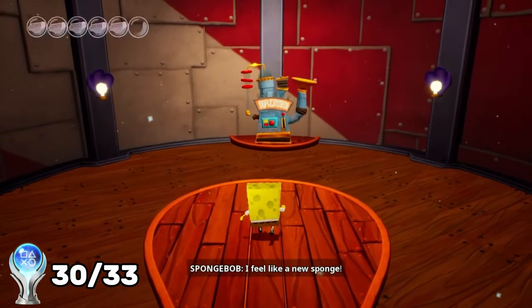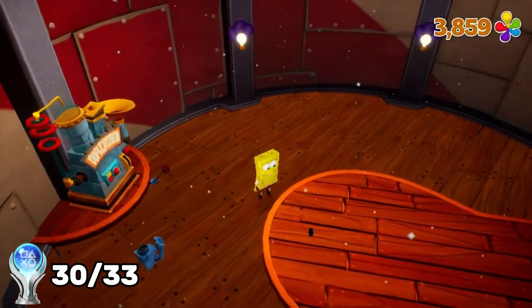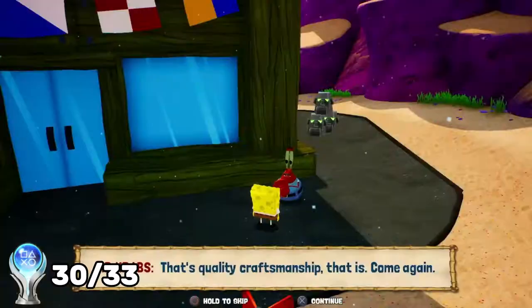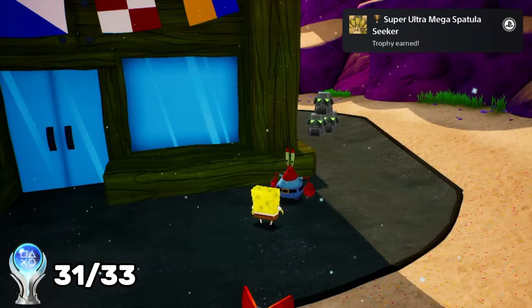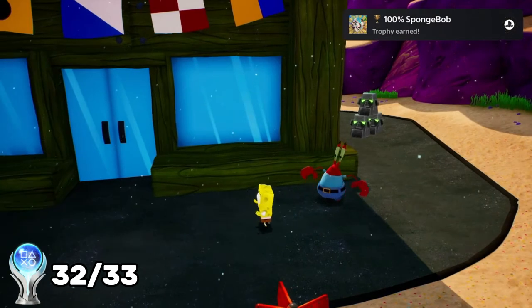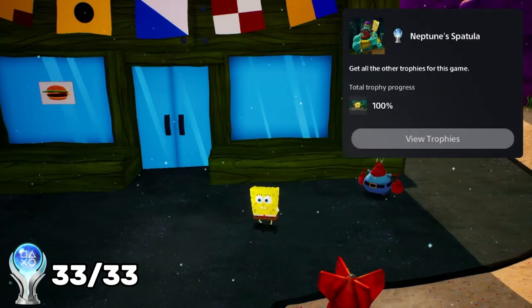Here's where I can get the most shiny objects — just continuing to kill these robots and repeatedly destroying them. And there's Super Ultra Mega Spatula Seeker, and this should be the platinum trophy. 100% SpongeBob — there we go. Neptune Spatula — we got the platinum on Rehydrated!